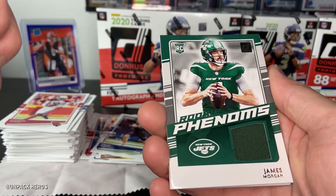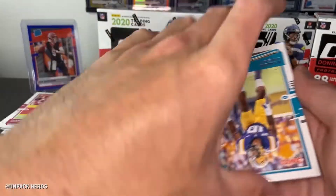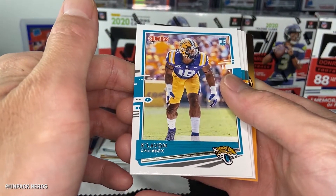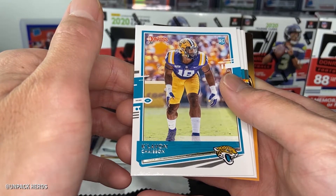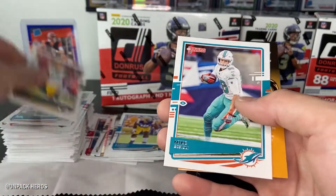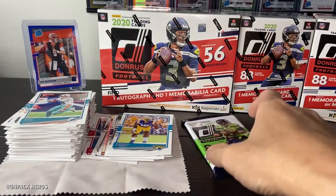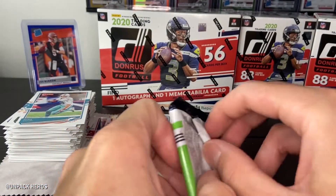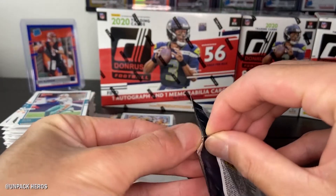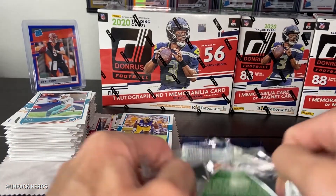James Morgan for the Jets — I mean, I don't know. We have Chasen Smith, Mike Getski. Not bad though — got that 400 Panini points. I'm gonna go redeem me some White Sparkle packs.